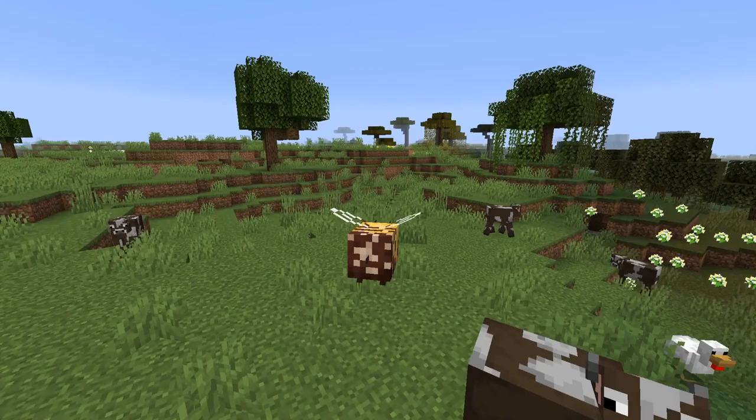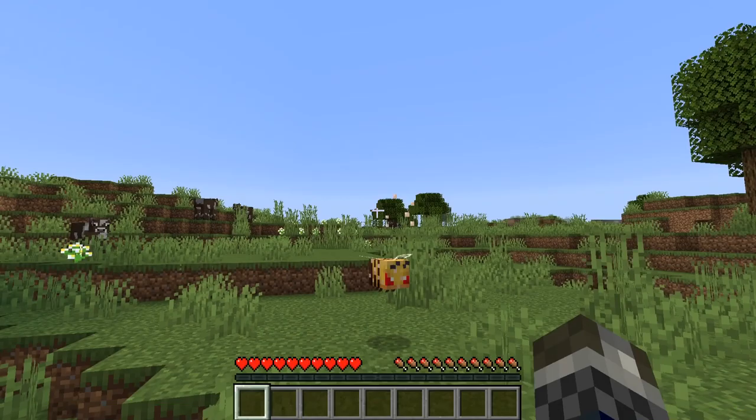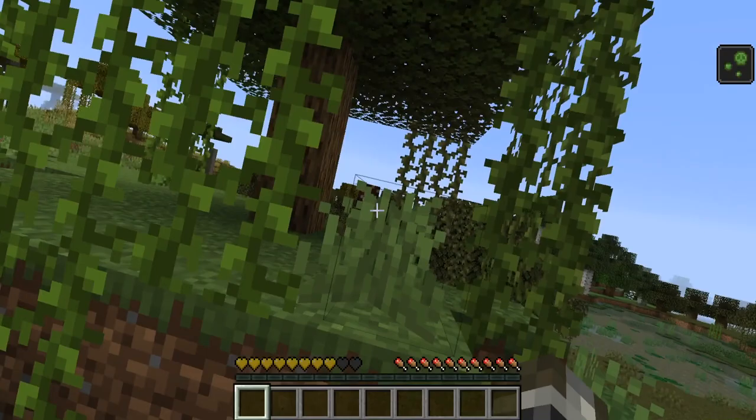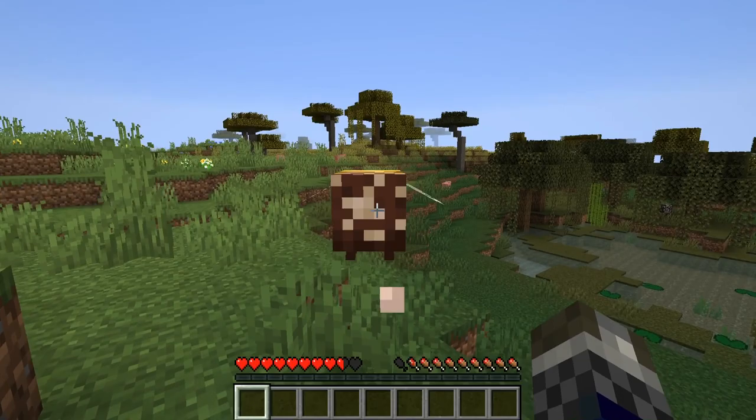Bees are neutral and they won't attack unless you actually provoke them. So if you attack bees whilst they're farming honey, for example, they will swarm you in a group. But for the most part they are passive and neutral — you can run around near them, follow them, and they're not going to attack you. It's not like a wasp where they'll just attack anything they see.